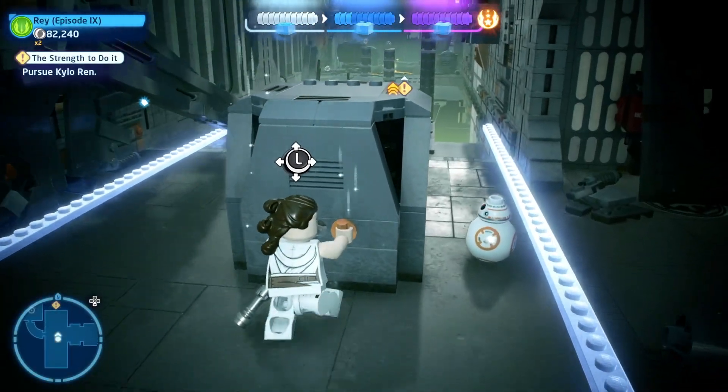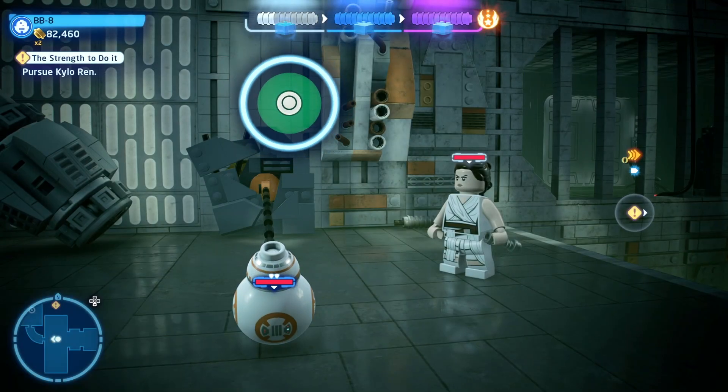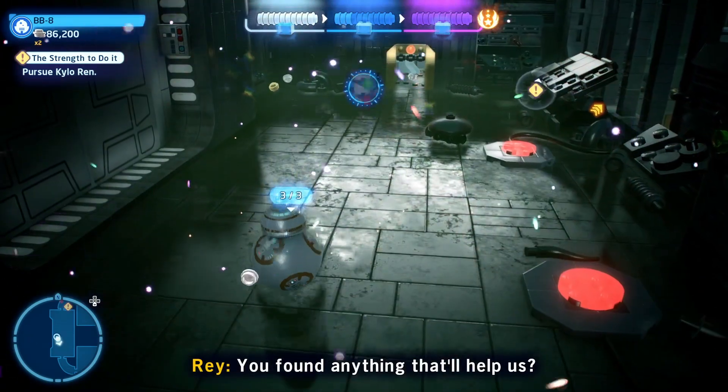You then need to push this block over the edge, which will give you the opportunity to use BB-8 to pull that open and get in through here, where you'll find the third and final alien creature. That will give you another one of the minikits.